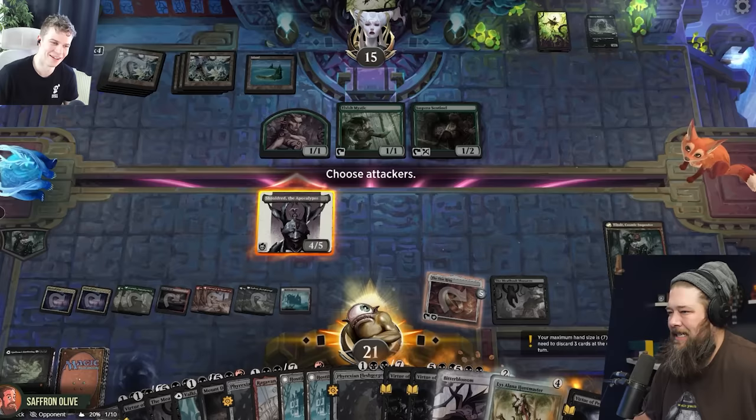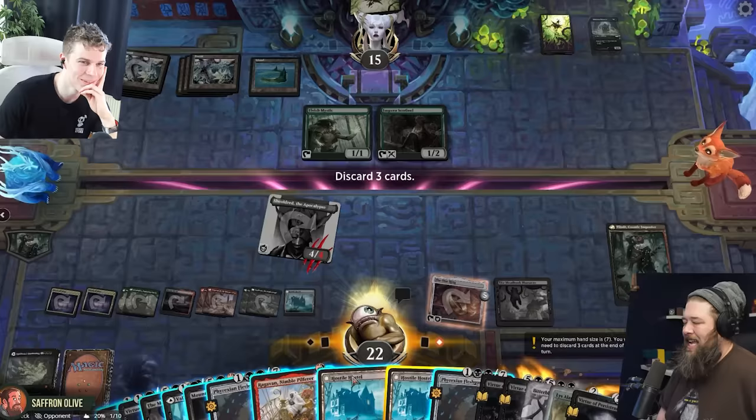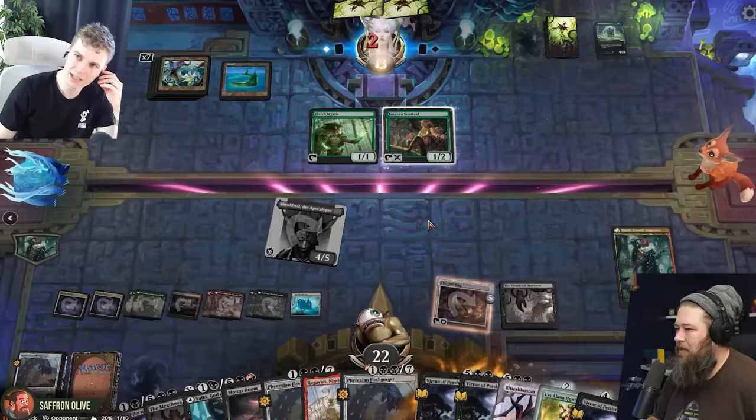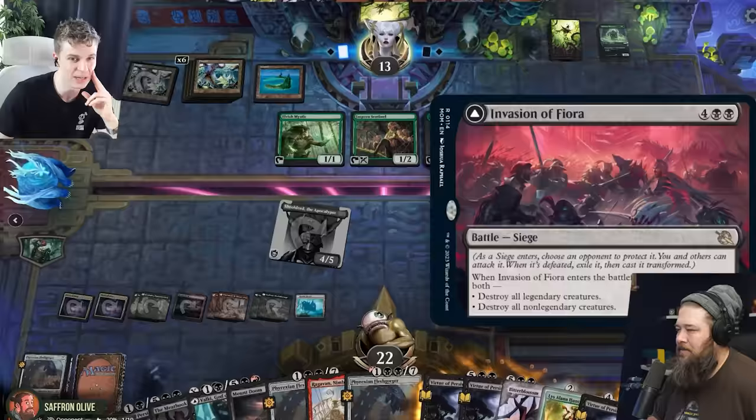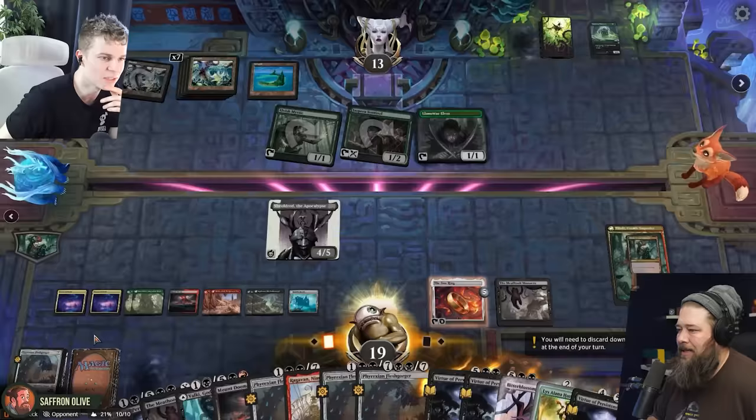I think we attack. I think we're the aggro now. Back up to 21. Sheoldred with the One Ring is obscene. I also had to draw the Meathook at the right time — that's really what swung the game. There's not that many mythic sweepers, but the Meathook really came through. Even the sweeper battle I thought was a mythic, but it's a rare. The minus 13 battle was the mythic one. What about the red Meathook — is that a mythic as well? Yes — Spiteful Mastermind. It also gives you a treasure.